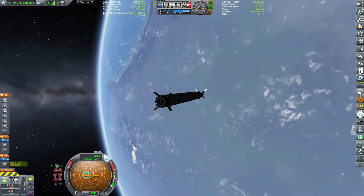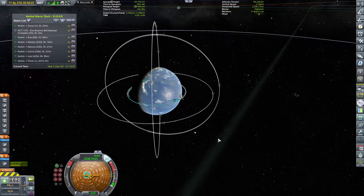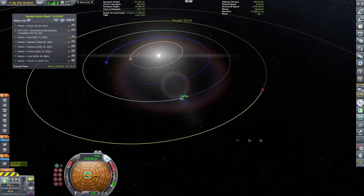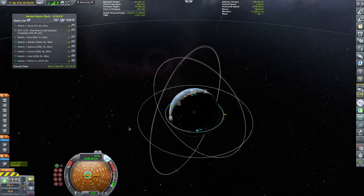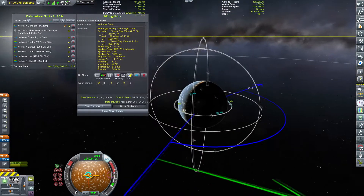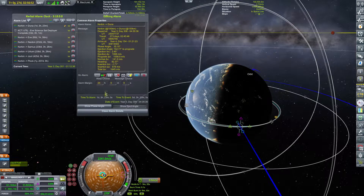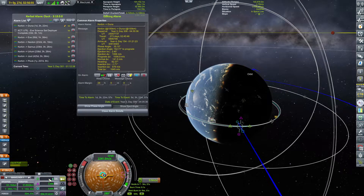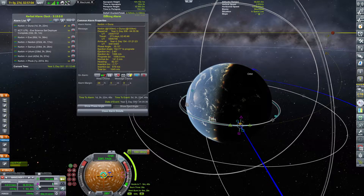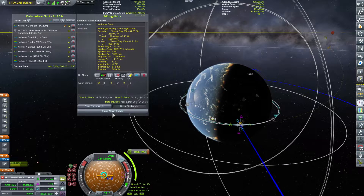Hello and welcome back to our KSP career. In today's window of opportunity, we are launching our two spaceships to Duna. So let's get right into it. By the way, this is using Kerbal Alarm Clock and the Transfer Window Planner from Trigger AU. They work apparently in KSP 1.12, which is beautiful.